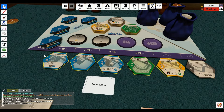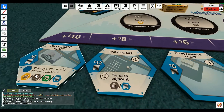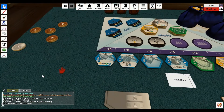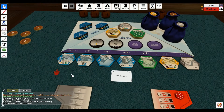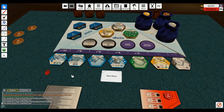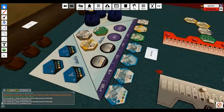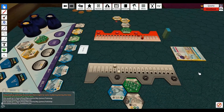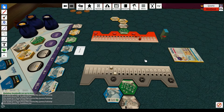Everything slides down and we pull out the next one — waterfront realty. A lot of commercial buildings there. So it's my turn then. Well, technically the first player token would move to me now, but in a two player game I'm not sure about that.